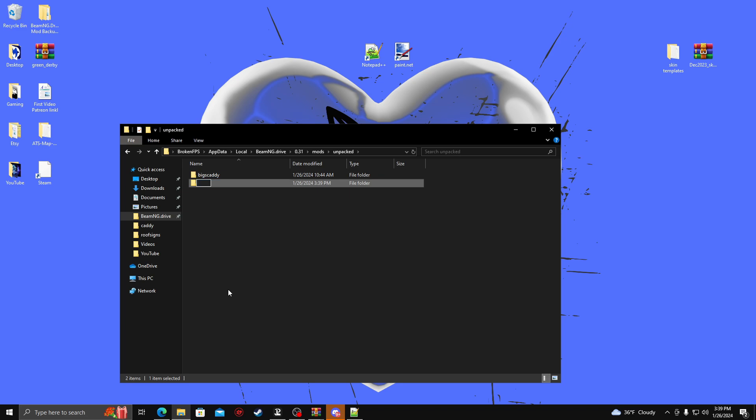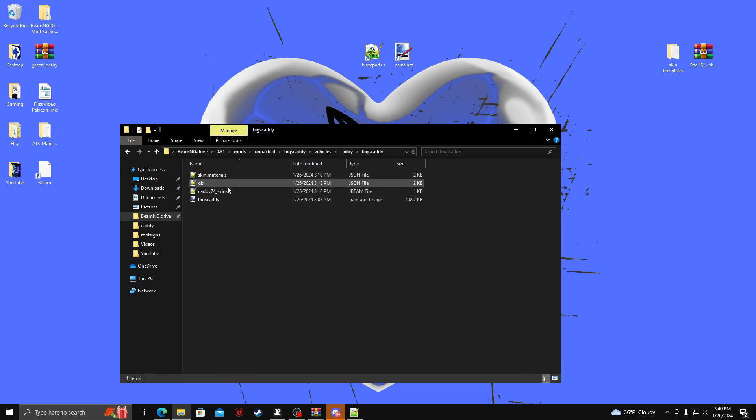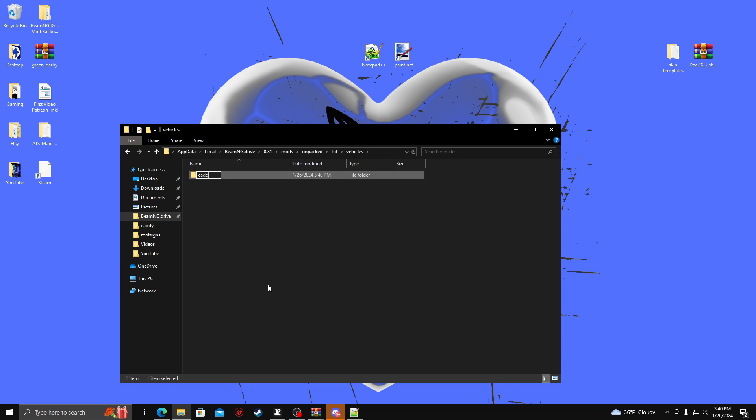So for the name of this, I'm just going to do 'Tut' for the tutorial here, and I'm just going to follow along with this folder because I still don't have the file directory memorized. So now I'm going to do Vehicles — in this folder I'm going to go ahead and make another folder called 'Vehicles'. I believe it's 'Caddy' after that. So Caddy, and then you've got to do the name again, and then the files. So what I'm going to do here is go to Vehicles and do Caddy.